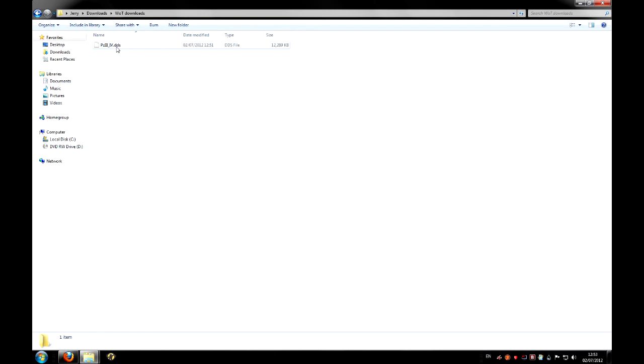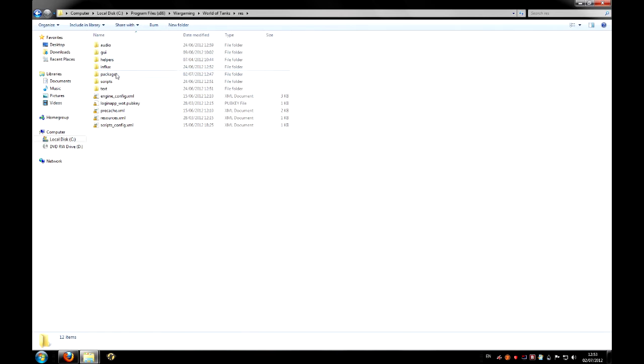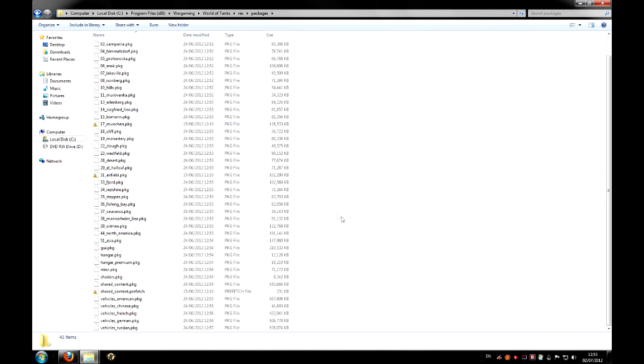Now what you want to do is go to your game's directory. You go to res, then to packages, and you'll see all these .pkg files here. What you want to do is find the one for your nation. Because I'm doing a German tank, I'll find the file called vehicles_German.pkg.